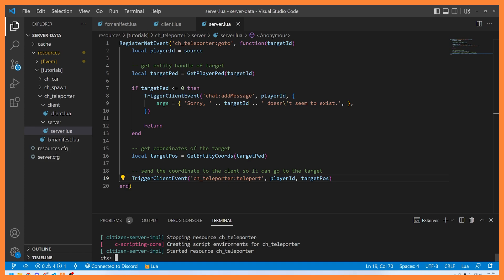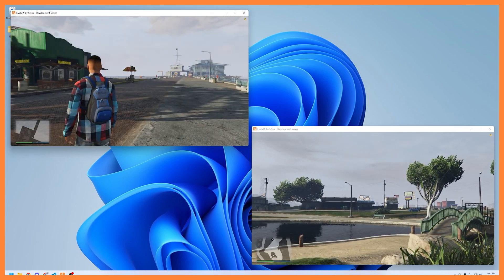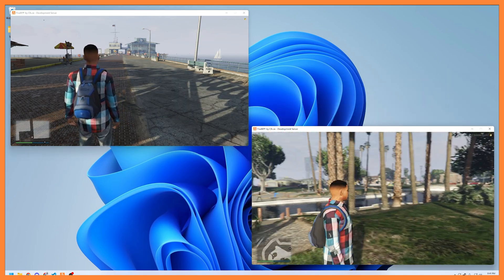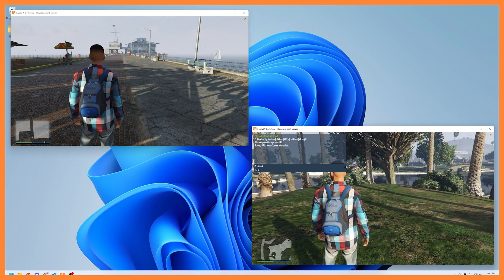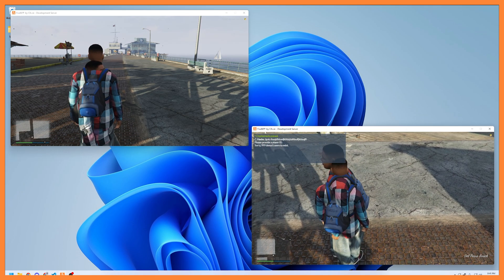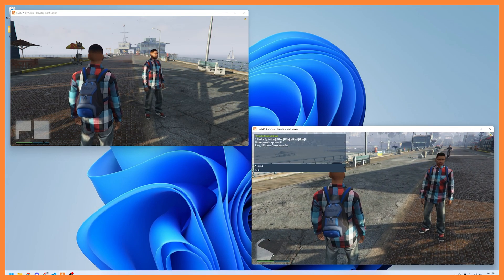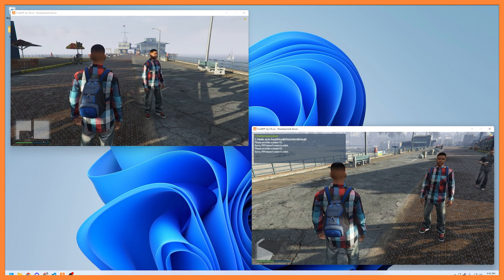Let's restart our teleporter script and test it. I've got two clients running — client one is at the pier and client two is at Mirror Park. Client two says 'goto 1' and there they are, perfect. Error validation also works: 'goto' with no server ID gives 'please provide a target ID,' and 'goto 999' returns 'sorry, 999 doesn't seem to exist.'